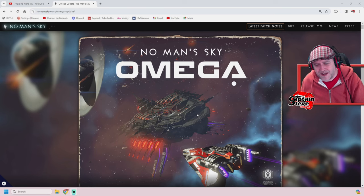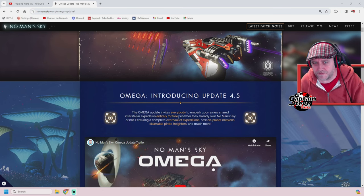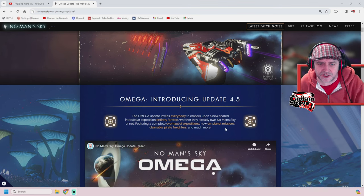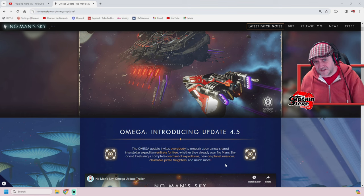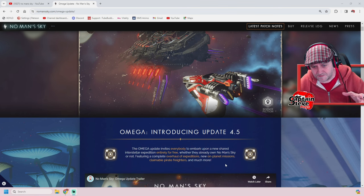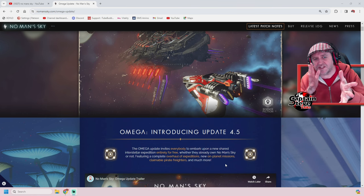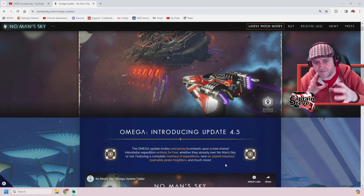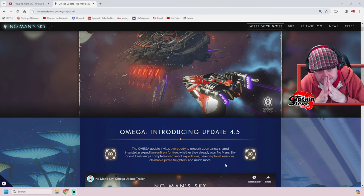Looking at the Omega patch notes, the very first thing you notice is it doesn't mention furthering or ending the narrative of the four-part ARG arc that Sean Murray has been alluding to, building up over 2023. In certain interviews, Sean said that four-part arc was going to come to its final conclusion in 2023 — a penultimate decision that changes the outcome for travelers in No Man's Sky. He had already bigged up Omega as potentially the last part of this arc with larger ramifications across the universe.